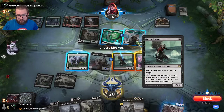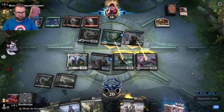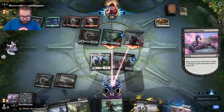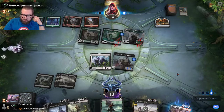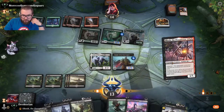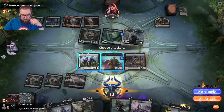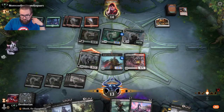I'm going to chump-block Godzilla and the Incubation Druid. If we don't draw a land, I'll keep up the Knight of the Ebon Legion for a deathtouch block. There it is — I think it's okay to play Obosh now. Going in with Lurrus and keeping up the blocks.